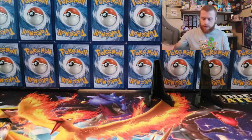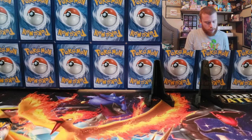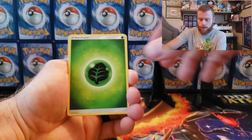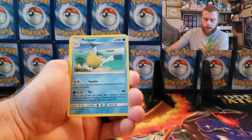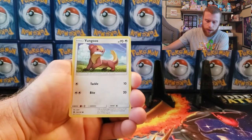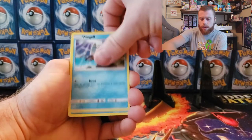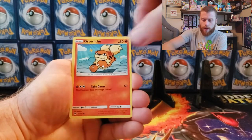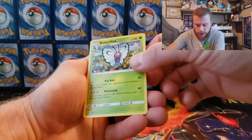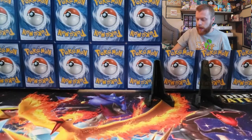Let's do Sun and Moon first this time. Leaf energy, Exeggcute, Pelipper, Grubbin, Yungoos, Surskit, Wimpod, Popplio, Growlithe, Carvanha, and our last card is a Butterfree non-holographic. Nothing out of that first pack, but we got two more.